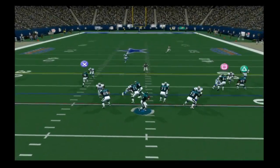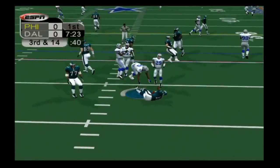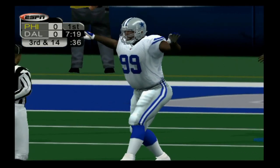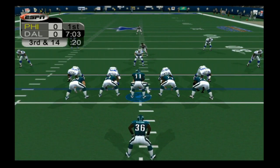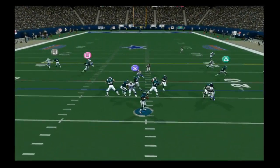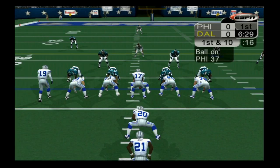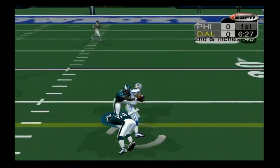Second and eight, Blake dropping back, and he gets promptly dropped by Willie Blade — a big sack and a loss of six yards. Get used to hearing Willie Blade's name today, because on the very next play, third down, he comes right through again and sacks Blake for another loss of five yards, and we are getting right back into Cowboys territory.